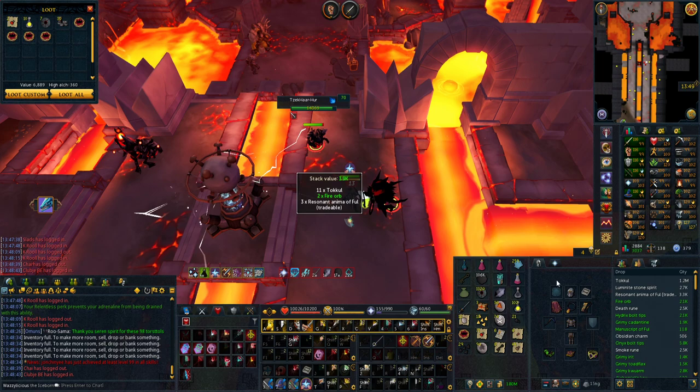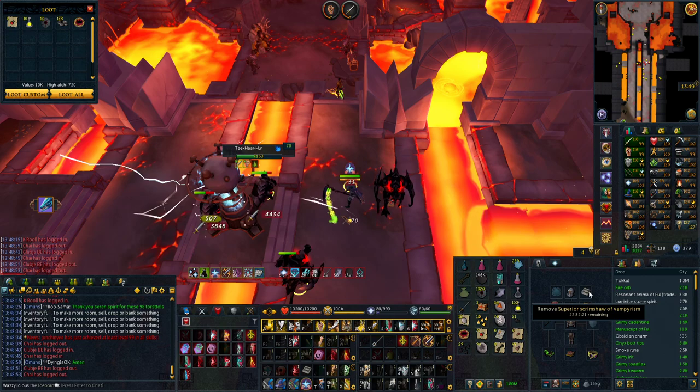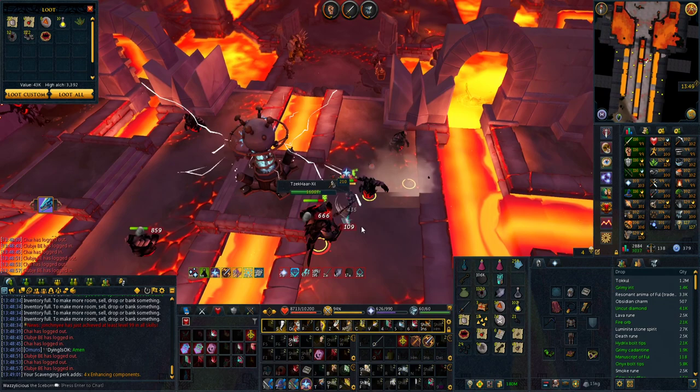For gear, just use an overload, a scythe or dragon wide lance — anything's fine. I would recommend a vampirism scrimshaw as well; it's not technically necessary, but if you want a more laid-back experience it's a good idea. Other than that, you could use vampirism or penance aura — some kind of extra healing is a good idea.